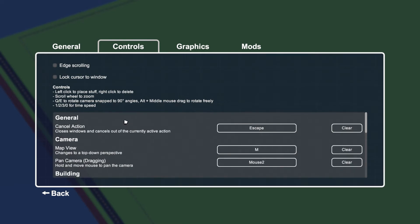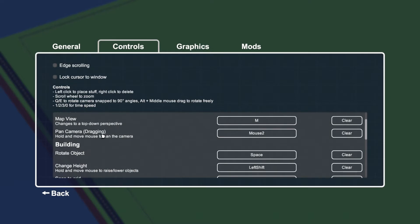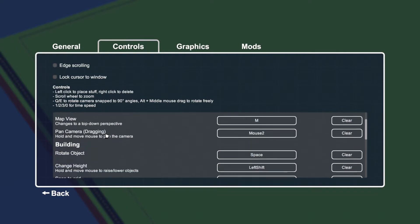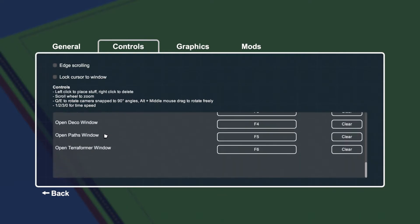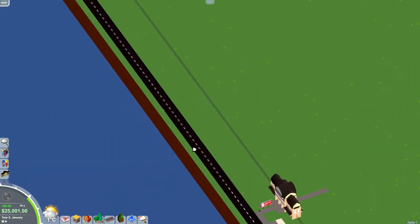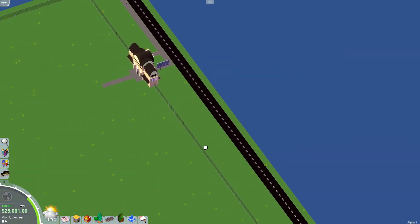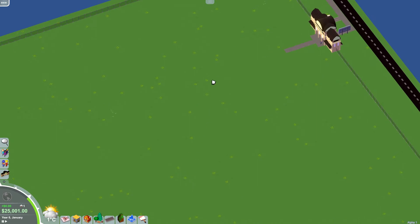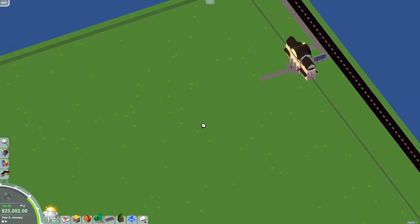Scroll to zoom, camera pan, dragging mouse to map view — that's panning. Checking the hotkeys... there was a way to tilt, I don't remember how. You can turn around, I know that. Middle mouse doesn't do anything, right click doesn't do anything either. I don't know what happened, something must have changed with a previous update.